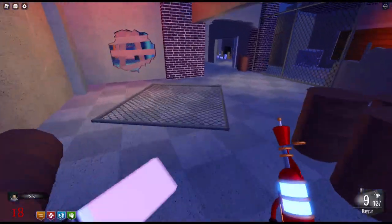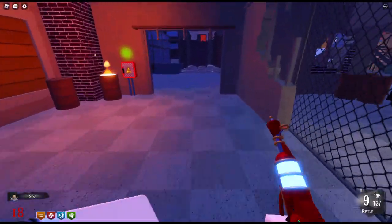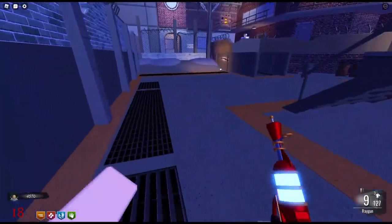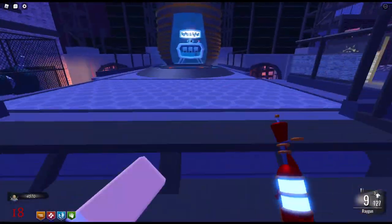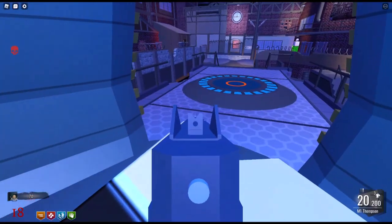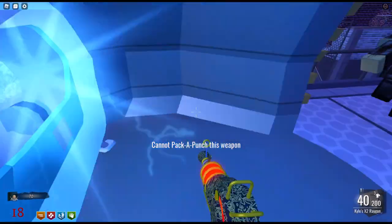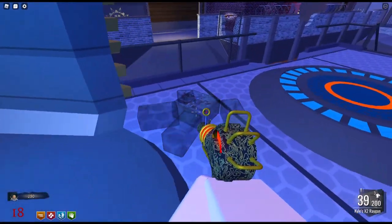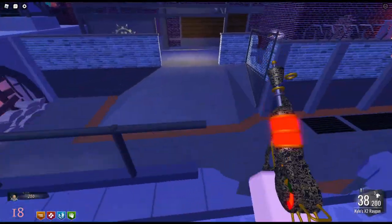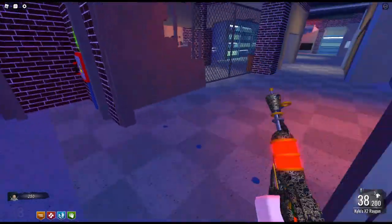I wanted to take the teleporter to keep these zombies trapped here but I didn't have enough points — I only had enough points to PAP my ray gun. So I'm running off to get the ray gun PAP'd first. After I get my ray gun PAP'd, I'm going to go throw one of my friends into the furnace. This is what you have to do to start the Easter egg hunt — you've got to throw one of the little exploding avatar guys into the furnace.